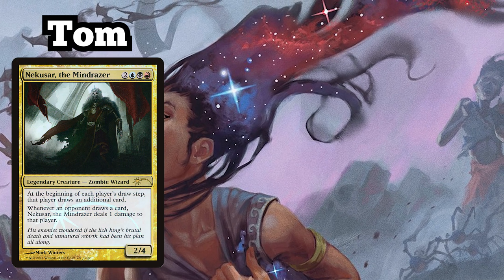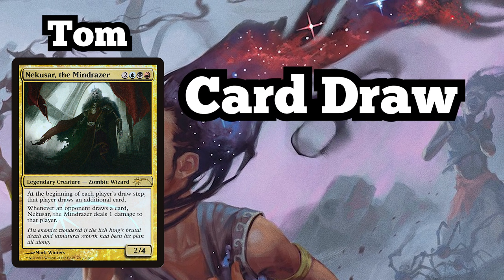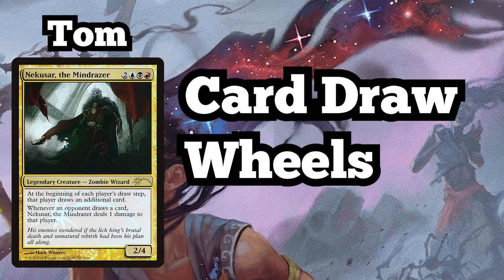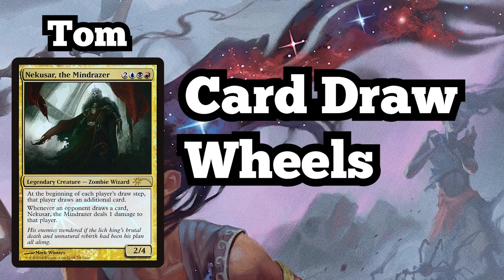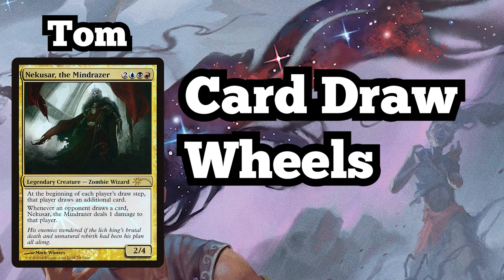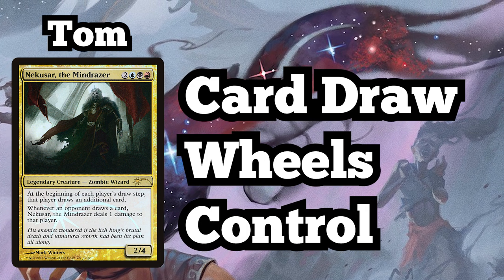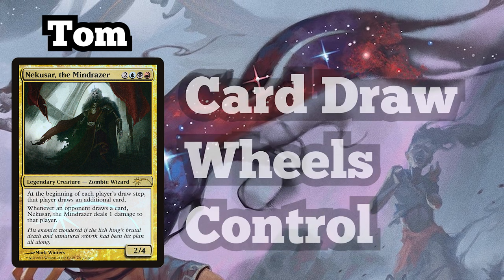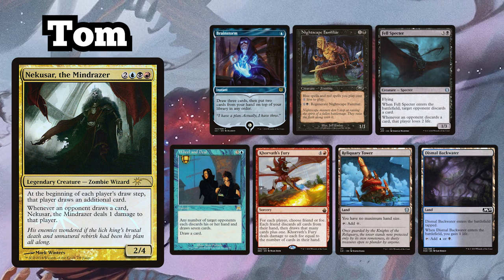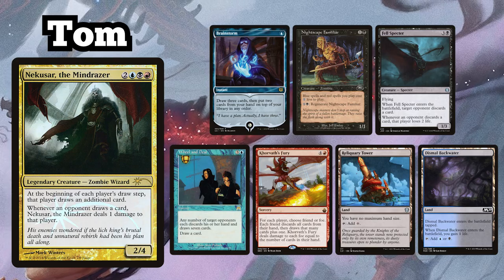Tom is playing his Nekasar, the Mind Razor deck, which — surprise surprise — is all about card draw. He runs as many wheel effects as he can fit into the deck, forcing everybody to draw way more cards than they really should and triggering his commander's ability as many times as possible. In addition, Tom runs a fair amount of control cards, something that makes his deck stand out from typical builds. Tom's starting hand consists of Brainstorm, Nightscape Familiar, Fell Spectre, Wheel and Deal, Korvath's Fury, Reliquary Tower, and Dismal Backwater.